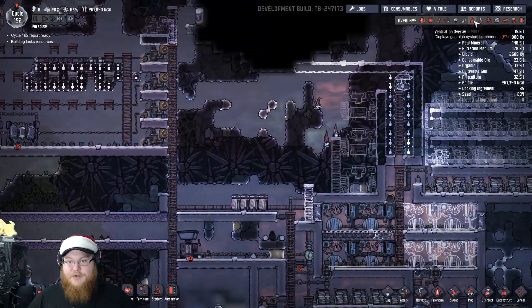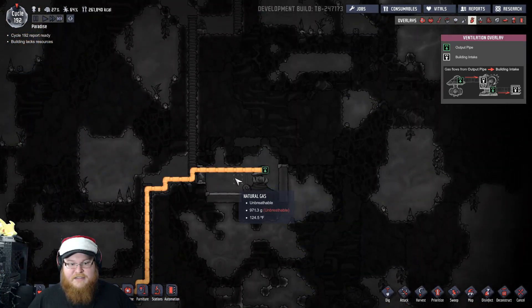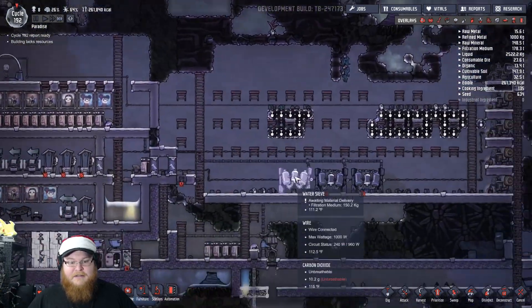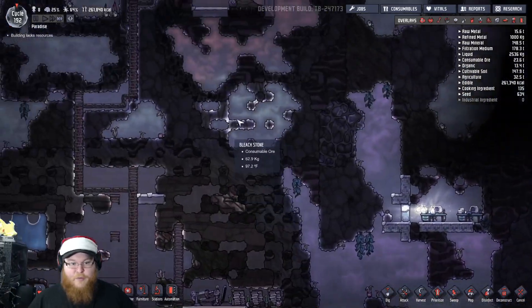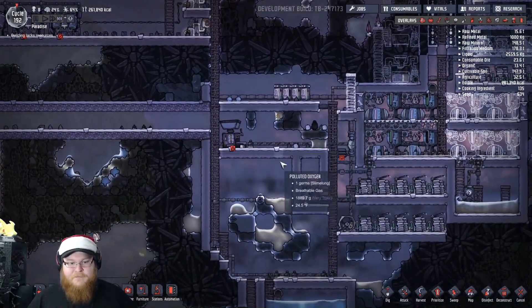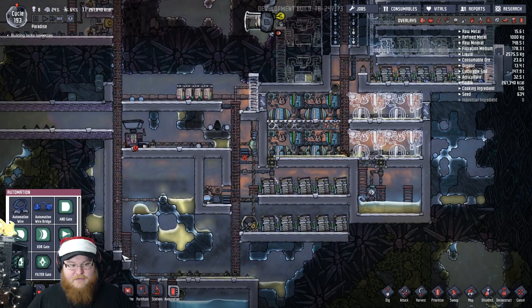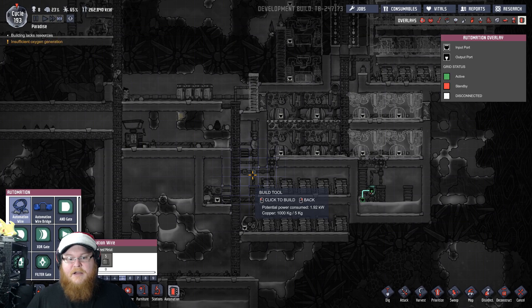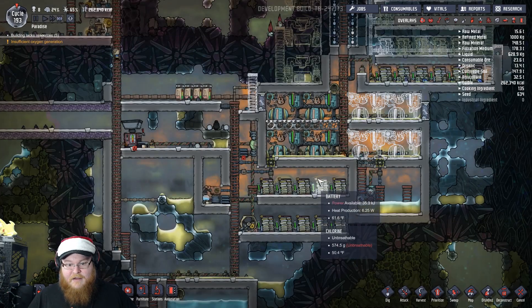I also noticed last episode that this natural gas — is it getting power? Yeah, we have plenty of power. But it's not producing enough; I think we're using a lot of it. So what I'm thinking about doing is setting these up on a schedule — do they have automation? Please tell me they have automation. Yes, they do. So I'm going to set these up to be automated, only to be on during the day.